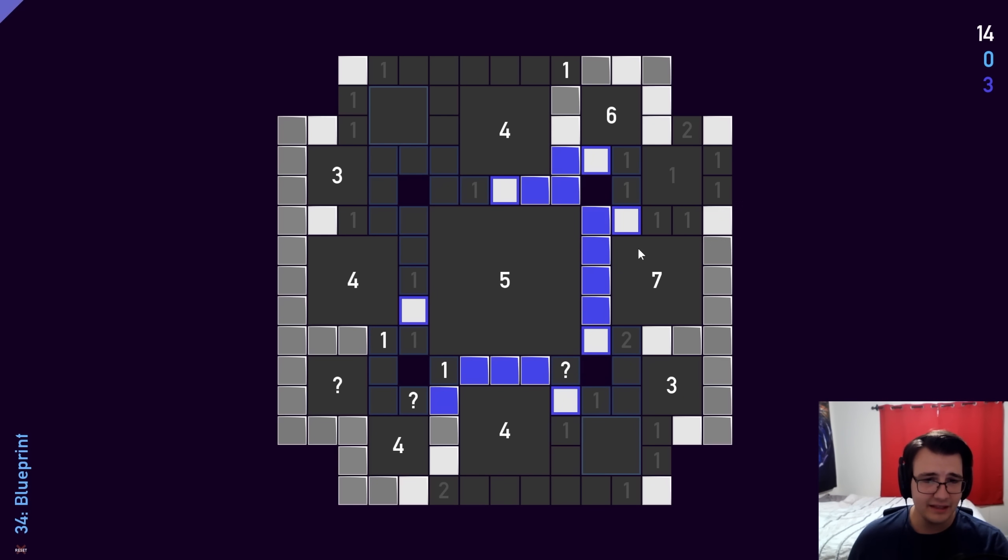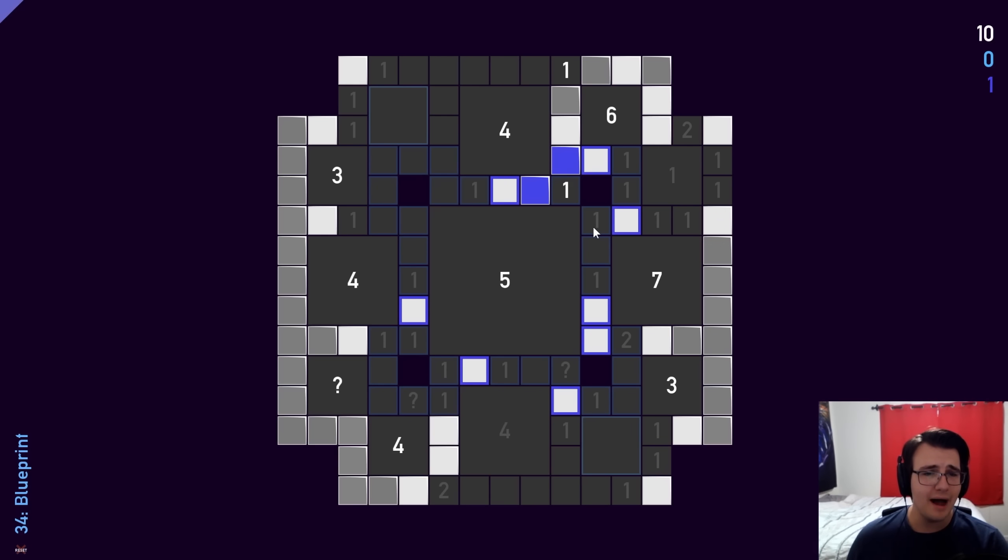That does help out a ton. It gives me some more gimmies at least. One of these two is a mine, so these two are not mines, and that should clear things up — the 4 gets completed right here. Now there's one mine left in the blue. My 5 has 1, 2, 3, 4, 5 adjacent, so this one is not a mine and this one is. And this 4 right here has 1, 2, 3, so this one is also a mine. I can complete the 1.